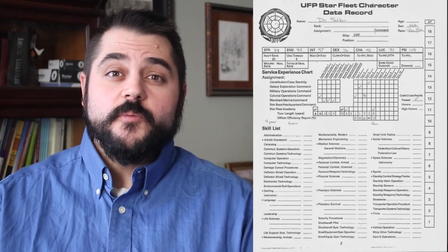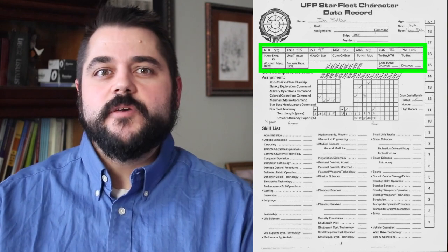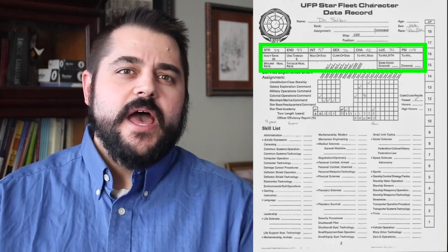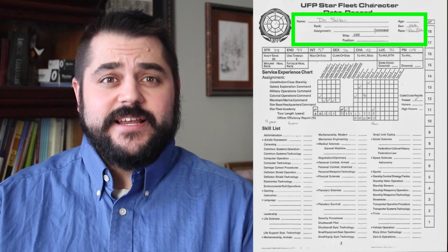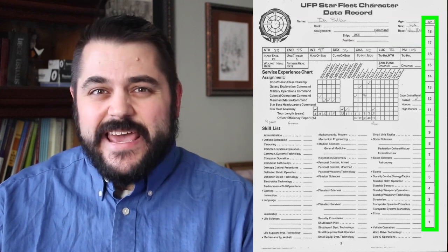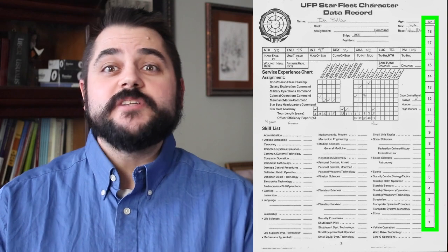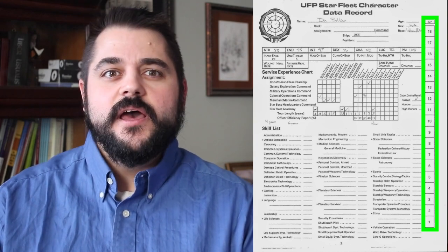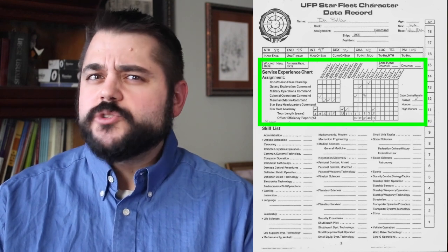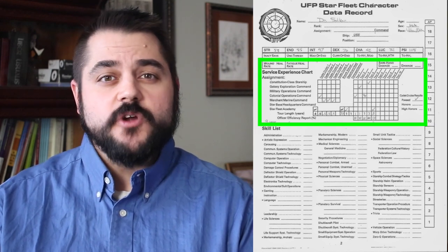With a first glance of the character sheet, it's easy to notice a lot that is similar to typical RPGs — a list of stats that make up the abilities of the character, or as they're called in FASA's Star Trek, attributes — as well as a rather detailed list of skills and identifying data. In addition to the standard fare, there's also a section called AP, which is related to the character's movements and activity in an encounter scenario — action points — and the service experience chart used during character creation, but also a record of the character's previous history in Starfleet before the current assignment. This video, though, is going to focus on the attributes.